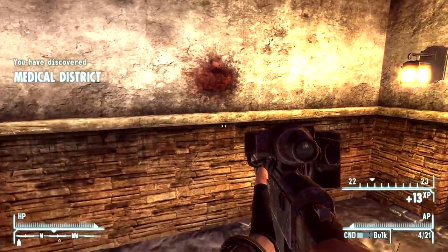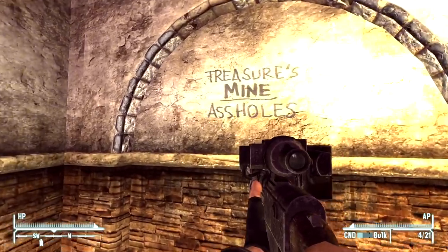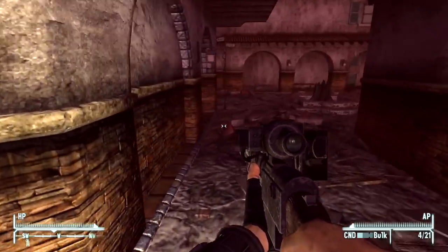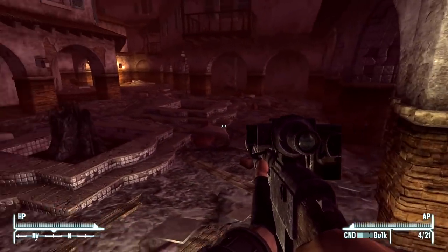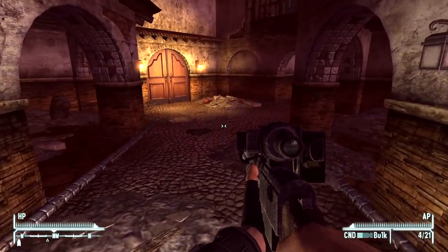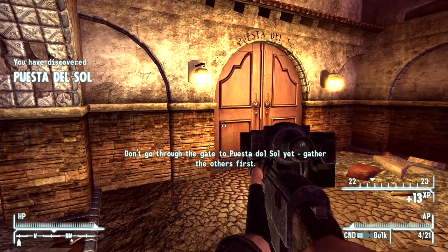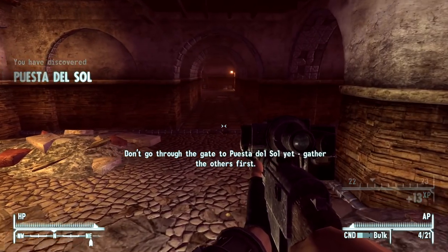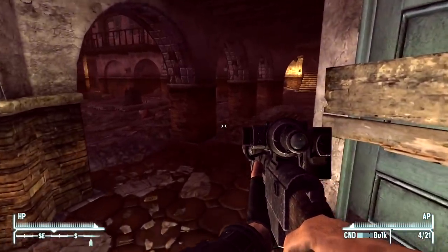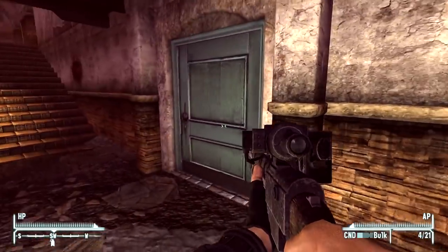We'll try to grab all the little locations too — we have the Medical District there. Treasure's mine, assholes. God, I don't know about you all, but if I was thrust into this situation I wouldn't really care about the treasure. I would probably be more worried about the fact that I'm in this horrible situation. Don't go through the gate to Puesta del Sol yet — gather the others first.